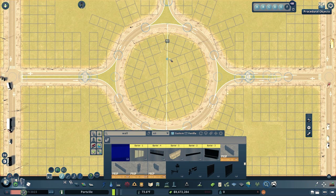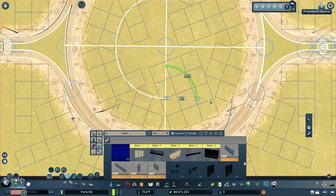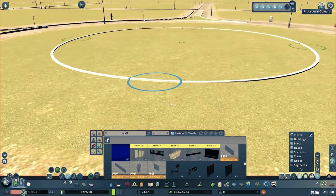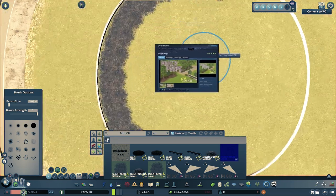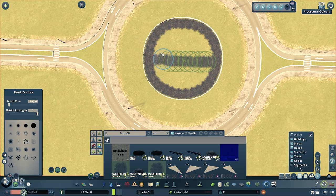For this build, I'm going to create an inner island using those retaining walls again. I'm basically recreating a smaller circle with the retaining walls, just like I created the original roundabout. The second workshop asset I use is mulch to get a realistic look. If you don't like mulch, you can go with rocks or concrete — there are also plenty of decals in the vanilla game that would look great here.